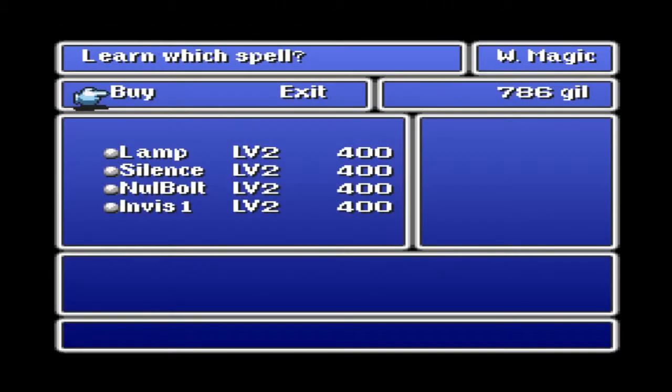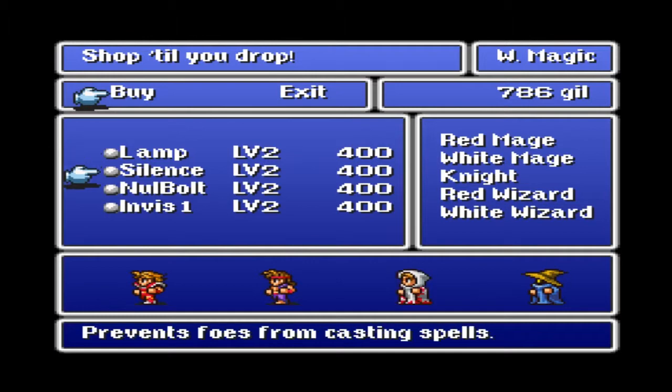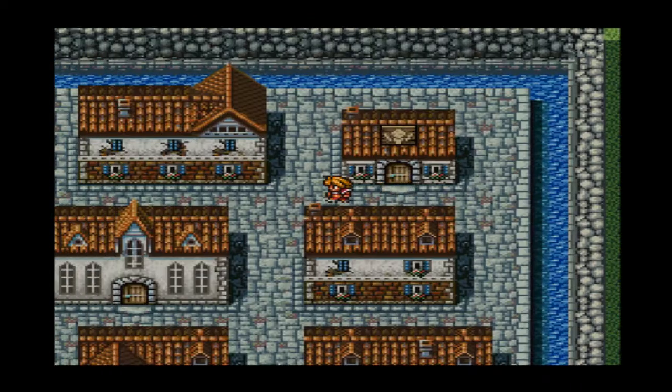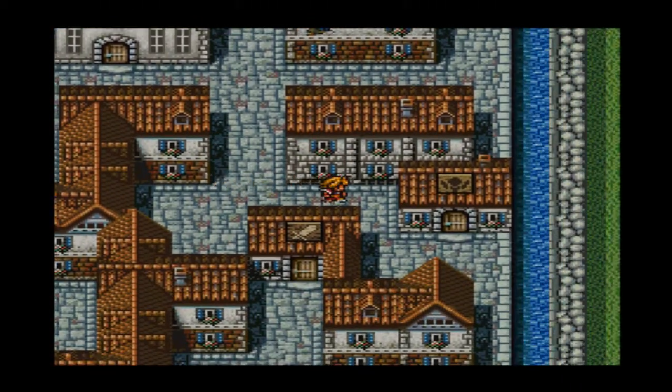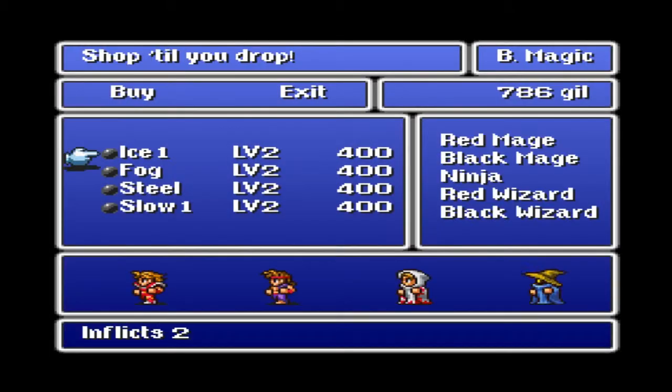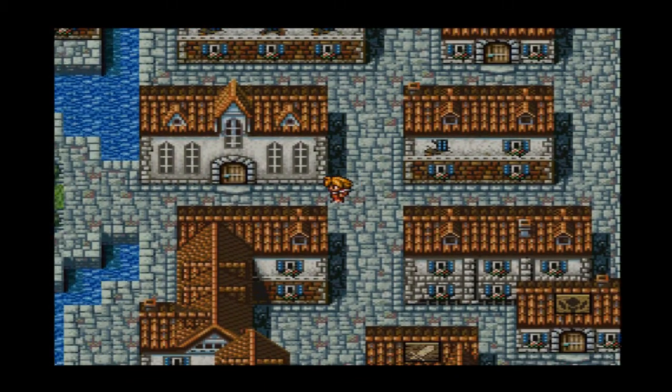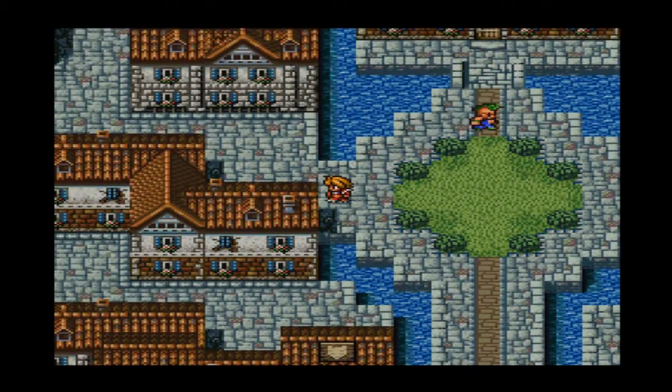Do you guys have level 2 stuff? You do! I totally don't remember what I want to get for him, so I'll have to come back. Let's check out the black magic. Maybe that will refresh my memory of what I want to get. I definitely know I want to get Ice, but I don't have enough money to get all that stuff. Good lord, it just occurred to me how much that was. We'll be back, don't worry about it.